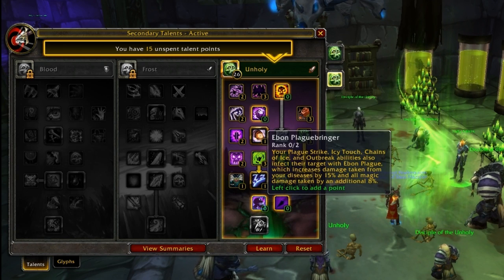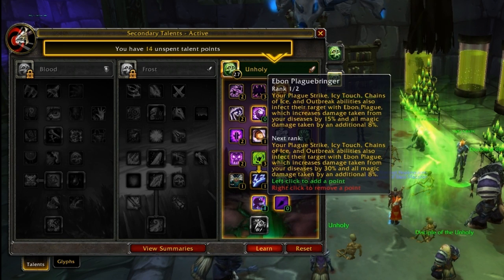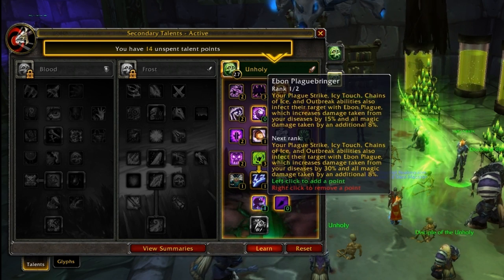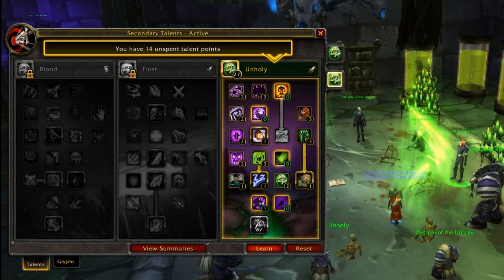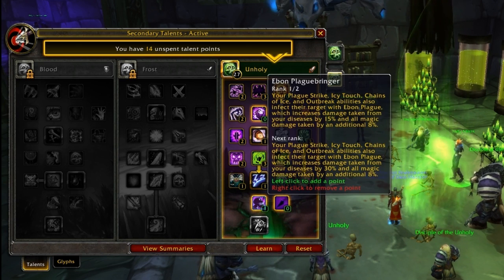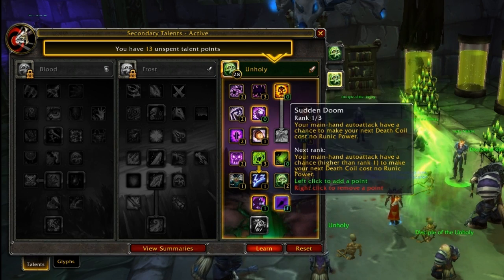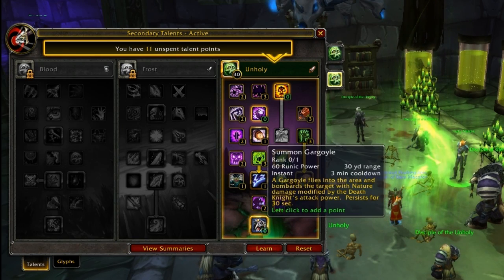Then you get Ebon Plaguebringer — you only need one point in this for the magic increased damage, but an extra point is 15% disease damage. It's arguable whether or not it's worth it. I personally would take it, even though it's a small amount of damage — I don't think it really adds up to the amount you get from Sudden Doom.